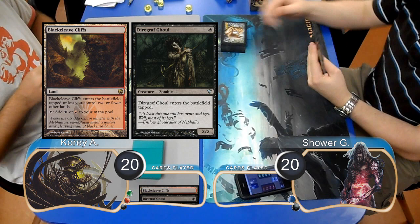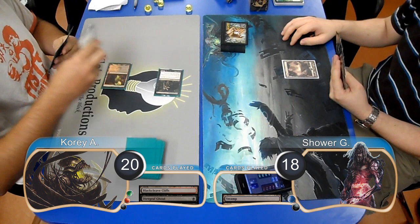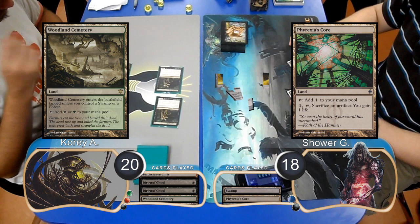Corey started on the play by laying down a Blackleaf Cliffs and then using it to cast a Diagraph Ghoul, then Shower just laid down a Swamp. Corey attacked with his ghoul, taking Shower down to 18, then post-combat he played a second one and put a Woodland Cemetery into play.